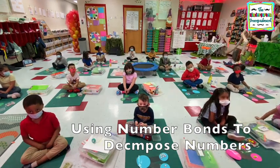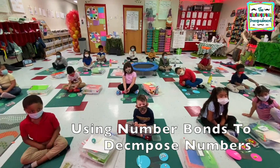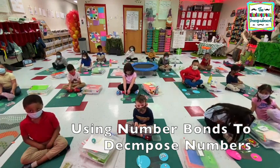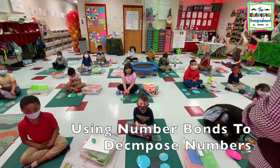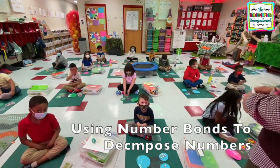Oliver — seven, seven plus one. Seven plus one equals? Eight. Very good. What are you practicing? Number bonds. We're using number bonds, but what are we doing? Decompose. Decompose. Thank you, Jaden.